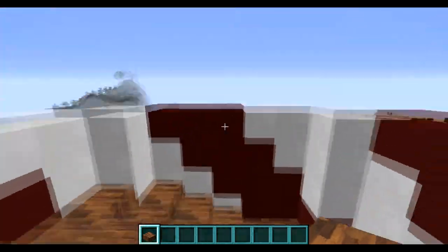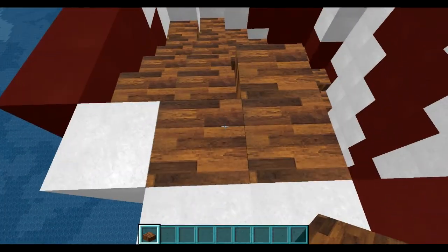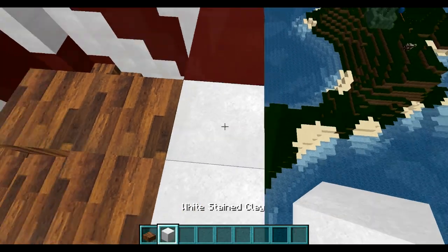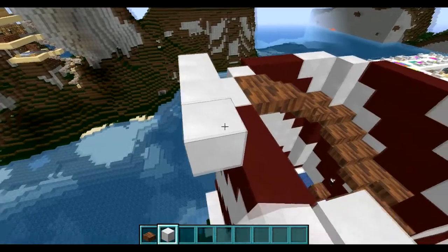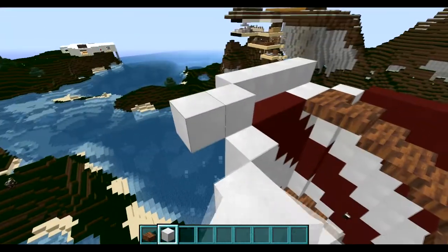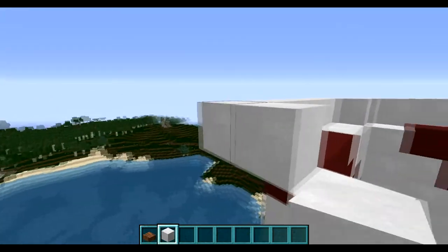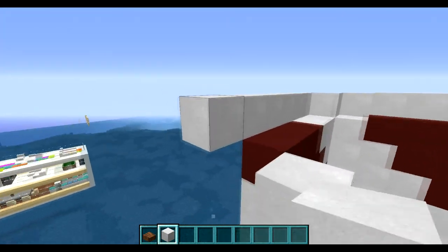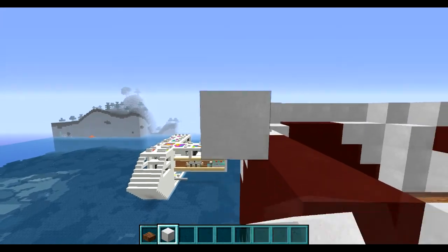Here we are at the top of our lighthouse, and this would actually be where the light goes. Imagine that — the staircase comes up behind it. Perfect. What we're going to do is extend this one block, so we're going back out one. I think this is going to be a cool effect. This will be the level — the bedroom will have one extra height for the ceiling. Lucky them, right? Their 10-star bedroom.